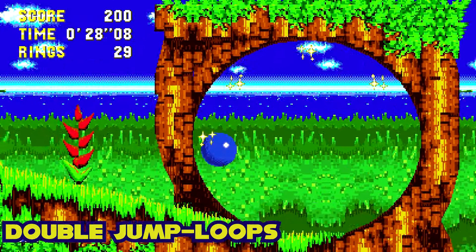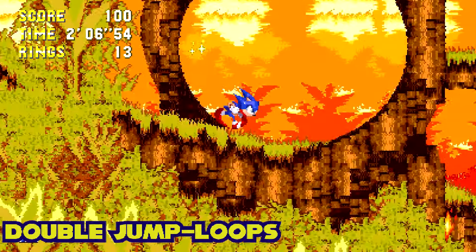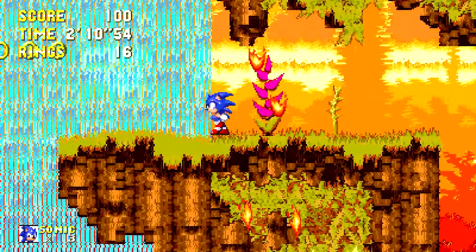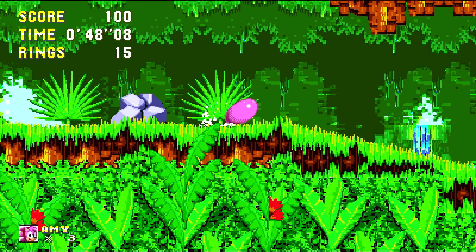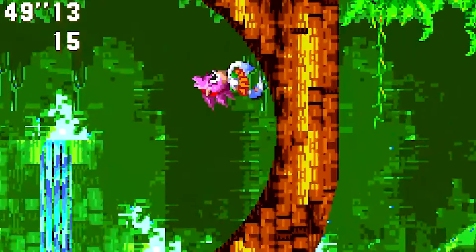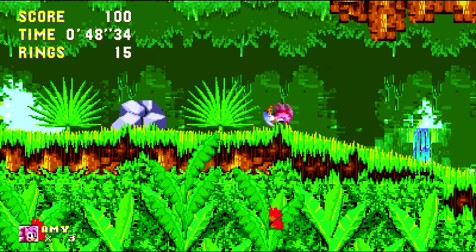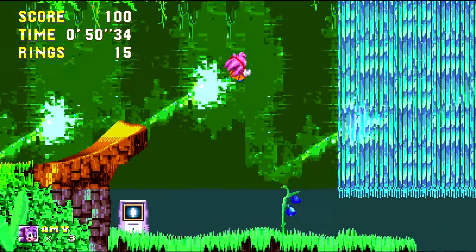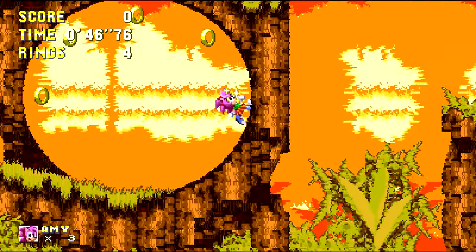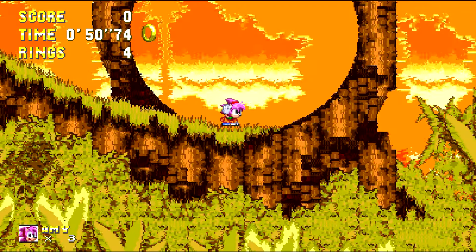You may already be aware of the speedrun technique known as jump loops, where you jump at the 10 o'clock mark of a loop to gain an instant boost of speed. But did you know that Amy can perform an even more powerful version of this? Enter the loop as normal and activate a high jump at this point in the loop. This will give you a boost of speed going up the loop. From there, continue the jump loop as normal. Doing this will give you much more speed than you had coming in. However, mistiming your double jump loops will cause you to come to a complete stop — so be careful! This technique is much harder to perform than regular jump loops.